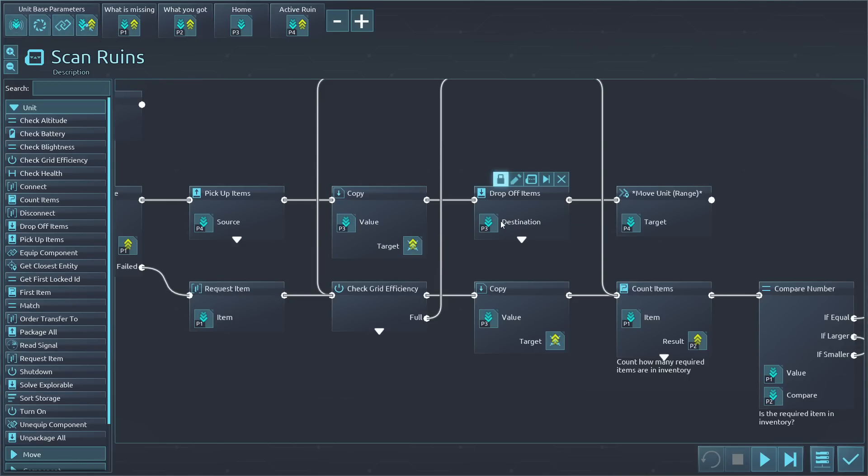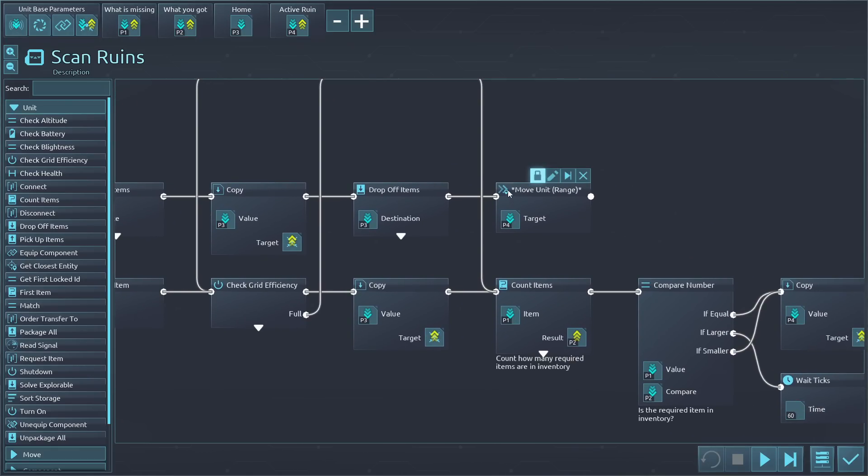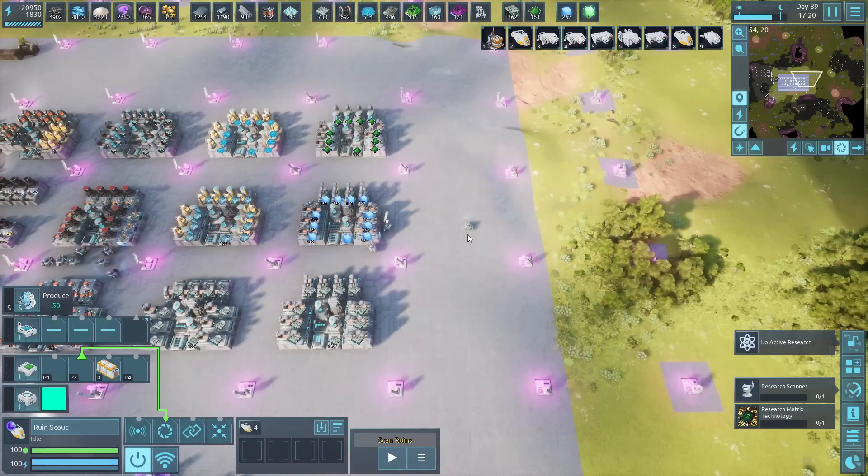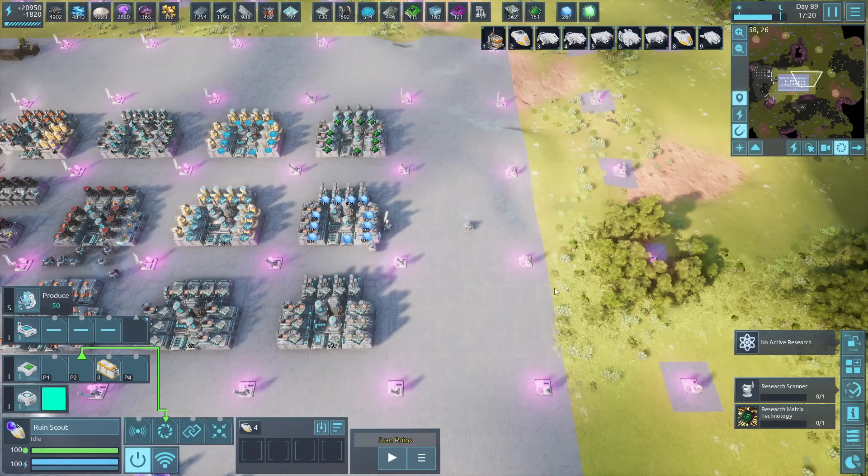Then it drops off everything at the home location and moves into range using a deprecated move command — there's a little star because the new move command at the current moment doesn't work for this case, and it's been reported. If I use the move unit in range command, it does work and stays on that command until it reaches the location. That's important because after it picks up the item and goes back, I don't want to start the next loop from home — I want to start it from the ruin we just discovered.